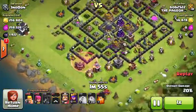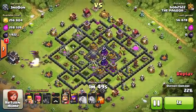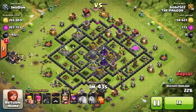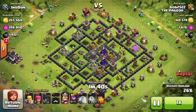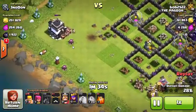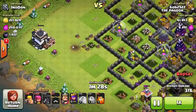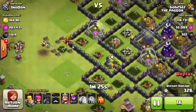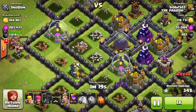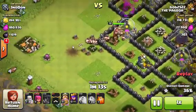The loons take down basically the whole base, and then the Barbarians and Archers are going to go by and take all the loot from the storages without any defenses left. I still probably would prefer loonian though, so the Barbarians and Archers don't have to break through the walls. Maybe if he brought a couple Wall Breakers so the Barbarians and Archers can get to the storages easier. But it seems like it's working pretty well, actually.